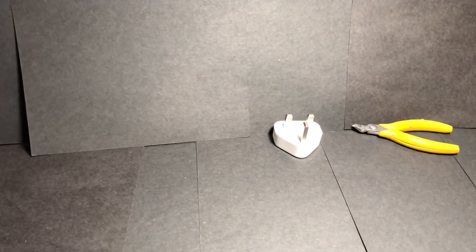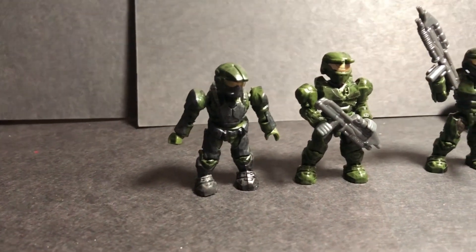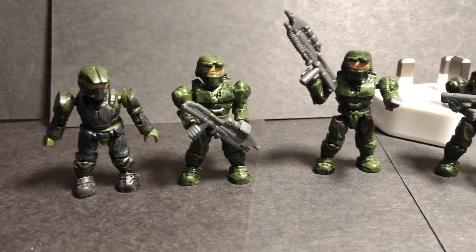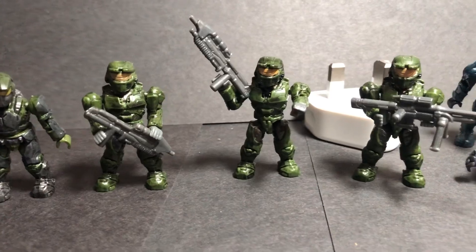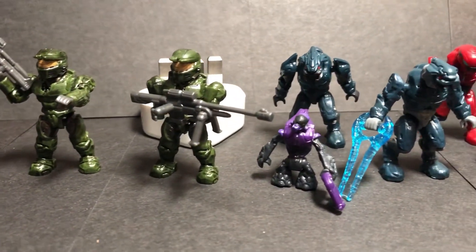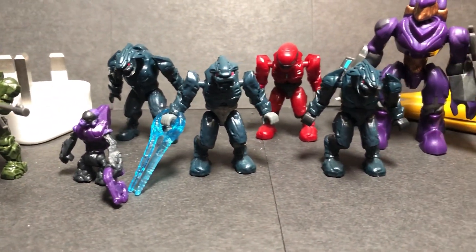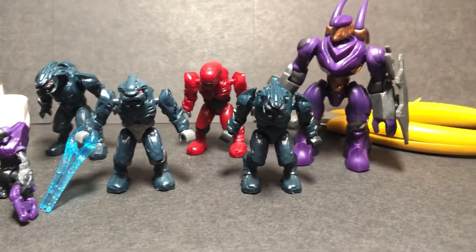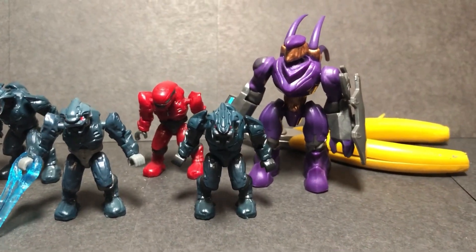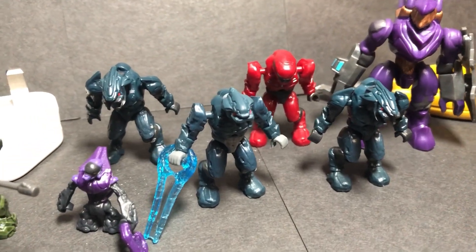First off I'm going to show the figures that came in the box. If you're wondering why there's a plug in the background, that's just to hold the black paper up. So we've got some classic Spartans here — I really like this mold of Spartans, just very nostalgic. Same with the Elites, very nostalgic. I remember getting a lot of these when I was younger. Those really tiny Grunts — the plasma pieces just look gigantic on them. I'm glad they changed the design as they went along.